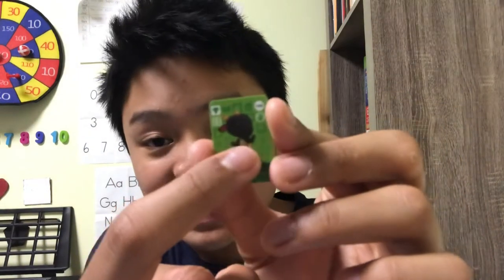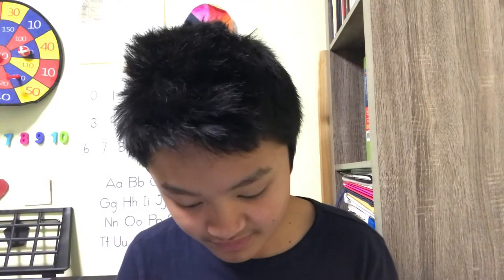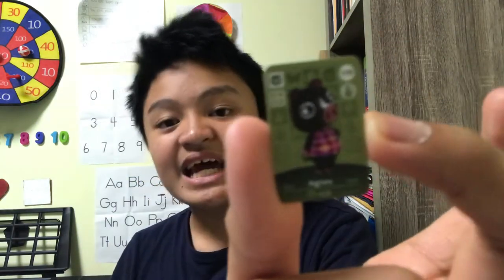This is Nan and she is a black goat. This is Bud and he's a tiger — her birthday is on December 25th, Christmas Day. Benedict — and he is wearing a number 2 shirt. And that piggy is Agnes.